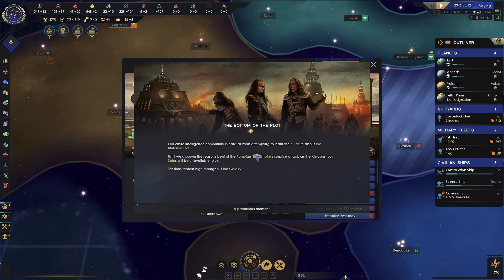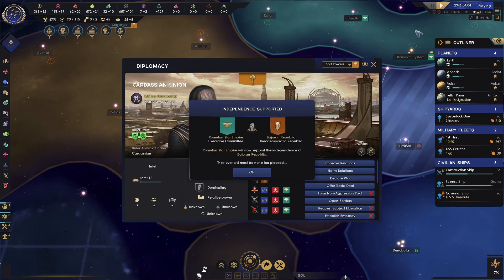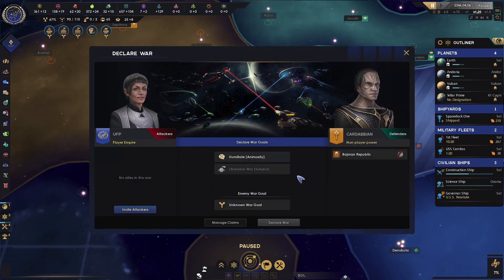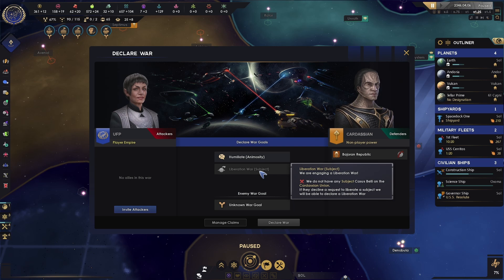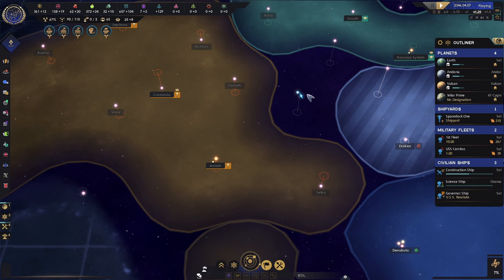Our entire intelligence community is hard at work attempting to learn the full truth about the Kitomer plot — we only have one choice here and we get some unity just from clicking that. The Romulan Star Empire is now supporting the independence of the Bajoran Republic — something we failed to do. If we did want to start a war with the Cardassian Union, a Liberation War isn't available because we don't have any subject casus belli on the Cardassian Union, so we can only do Humiliation Wars which isn't really all that useful. Let's go ahead and unpause.